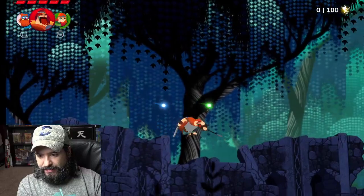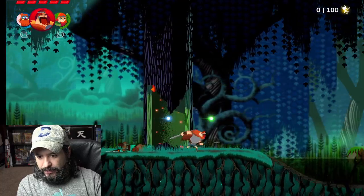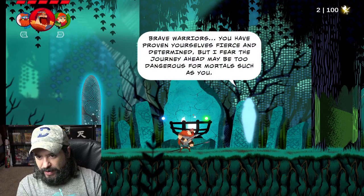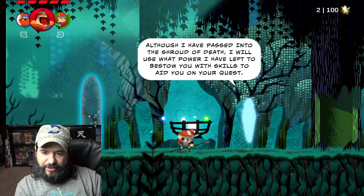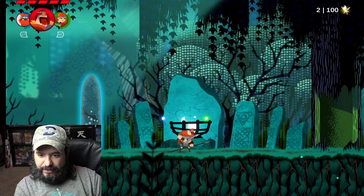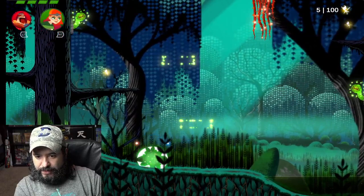Let's go ahead and select Swamp. Let's see what the swamp level is like. So far, pretty solid — I would venture to say not half bad. Look at this nice little swamp level. A voice says: 'Brave warriors, you have proven yourselves fiercely determined, but I fear the journey ahead may be too dangerous for mortals such as you. Although I've passed into the shroud of death, I will use what power I have left to bestow you with skills to aid on your quest. First, I grant you the dash attack.' So we got that — nice.